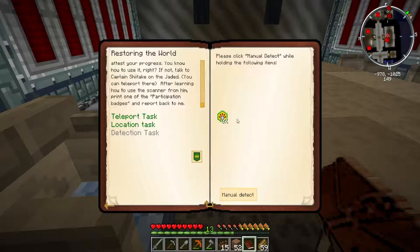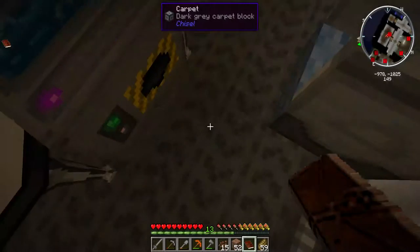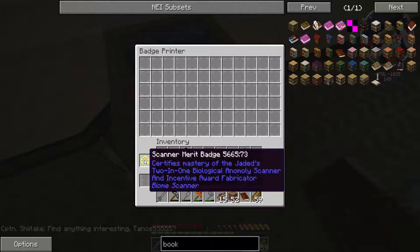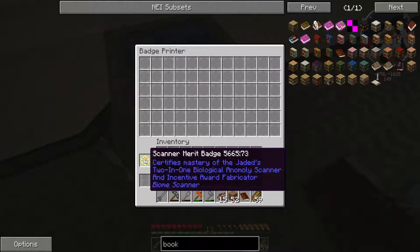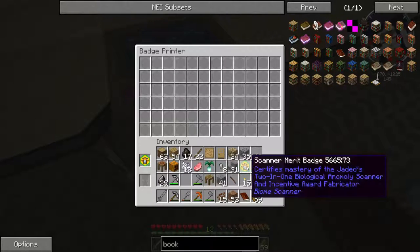Manual detect - I need to right-click on the side. There we go - badge printer. Find anything interesting - scanner merit badge! Certifies mastery of the Jaded's 2-in-1 biological anomaly scanner and incentive award fabricator. Let's grab it while we can. We got one.